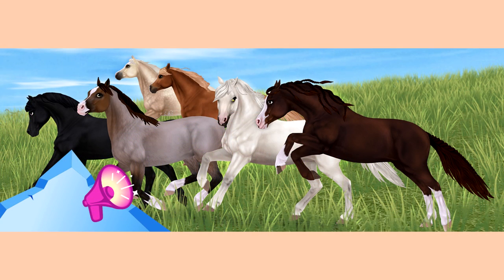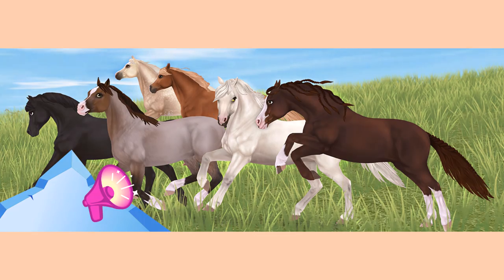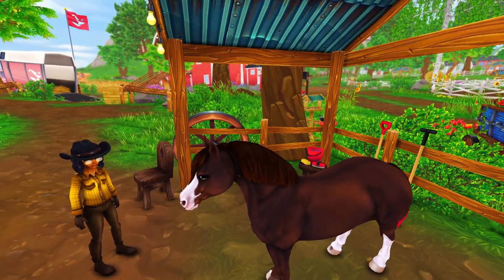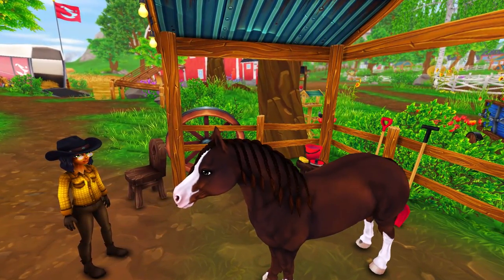The Welsh pony was released with the Bay Roan, the Palomino, the Flaxen Chestnut, the Liver Chestnut, the Black, the Dapple Grey, and the Light Grey — one of which is going to be coming out on the app. With this breed, we have a bigger variation of unique hairstyles, including three types of braids and also a short and longer type of Rochemane.